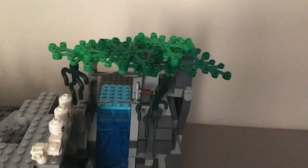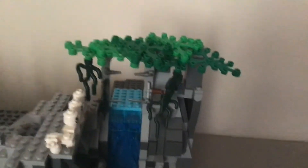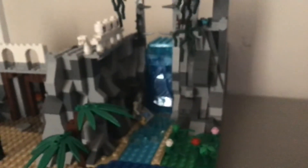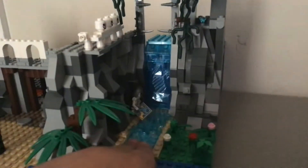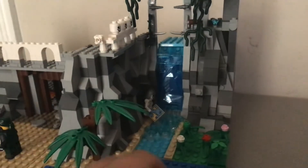Now we'll be looking at the rest of it. Here you can see this little waterfall with a little thicket of trees above it. You have some knives and blades and things, which would discourage somebody from wanting to go down there. Here you have a skeleton who met an unfortunate fate near the waterfall. And there's a bunch of one-by-one circular transparent blue and transparent white tiles to look like water.